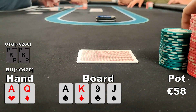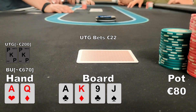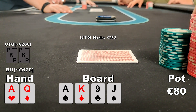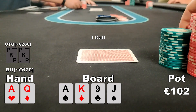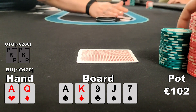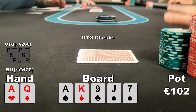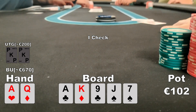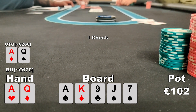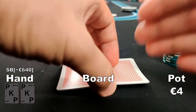The turn brings the jack of spades — not really an ideal card, even though we pick up a gut shot to go with our top pair. The UTG player bets 22 euros. I don't feel super comfortable, but for this price and with a backdoor draw I call. The river is the seven of spades and my opponent checks. I could go for a thin value bet but decide to check back. He shows queen-jack offsuit as well — we chop the pot.